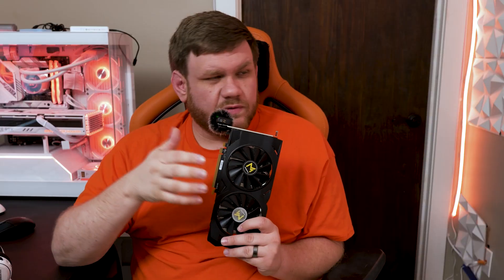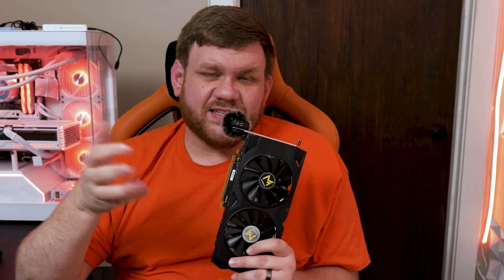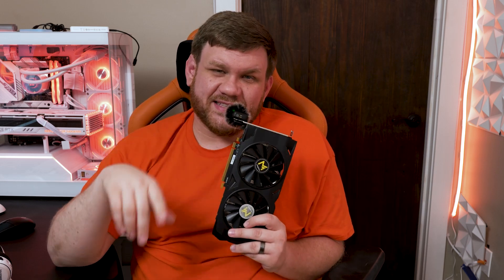Depending on your CPU, this card may or may not perform as well as shown here, but for a budget system with something like a Ryzen 5 3600, the GTX 970 is a great option for a cheap budget build. Expect to see it in one of the PC flipping videos where the goal is selling PCs to buy a pool — click the link if you want to check out that series.